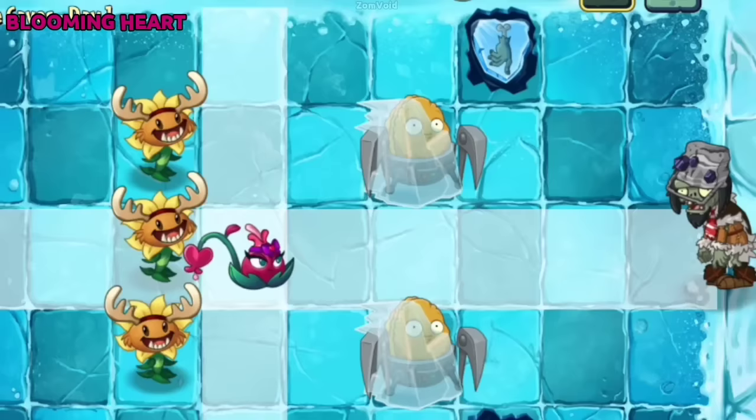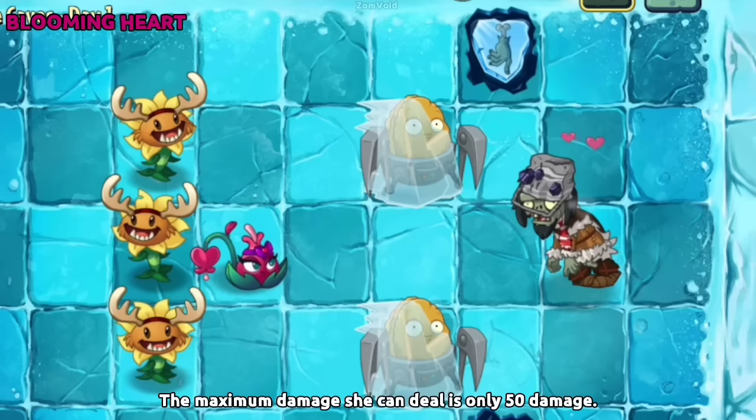After every hit dealt by Blooming Heart, its damage increases by 10, up to 5 times. The maximum damage she can deal is 50 damage.